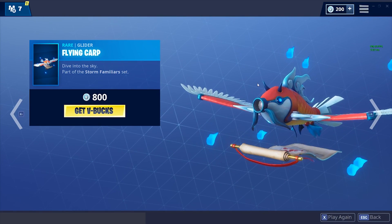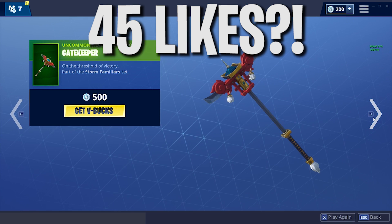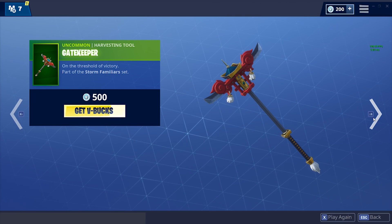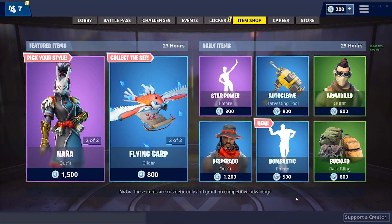Instead we're going to be seeing the Flying Carp — sort of a Magic Carp type of glider. Then we got the harvesting tool, or the pickaxe, which is actually uncommon. It's the Gatekeeper and goes with the exact same set as all those other skins. This one's only 500 V-Bucks, sounds pretty cheap and looks pretty cool.